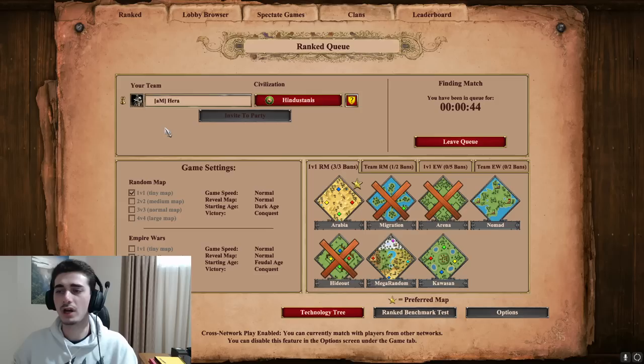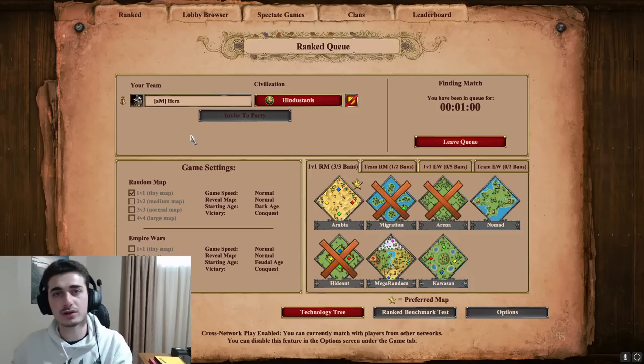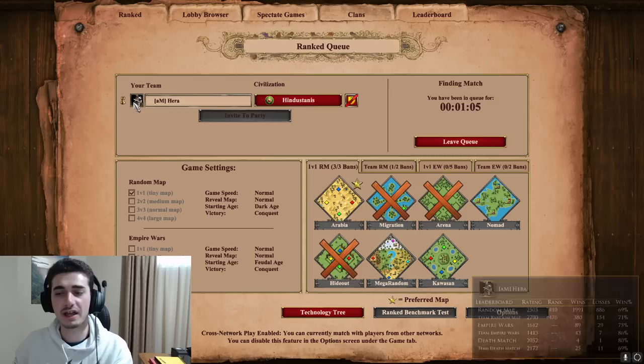I'm doing this off stream and I'm going to queue for a game. While we're in queue, we'll take a look at the tech tree and see what the Civ has to offer. If you're new to the series, I basically take one Civ and dissect it from a theoretical point of view and also a practical point of view — theoretical by looking at the tech tree, and practical by playing a game at the top of the ladder.